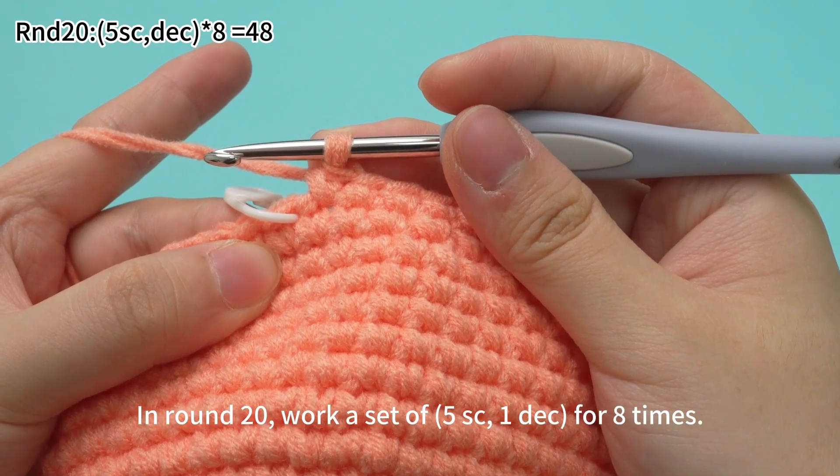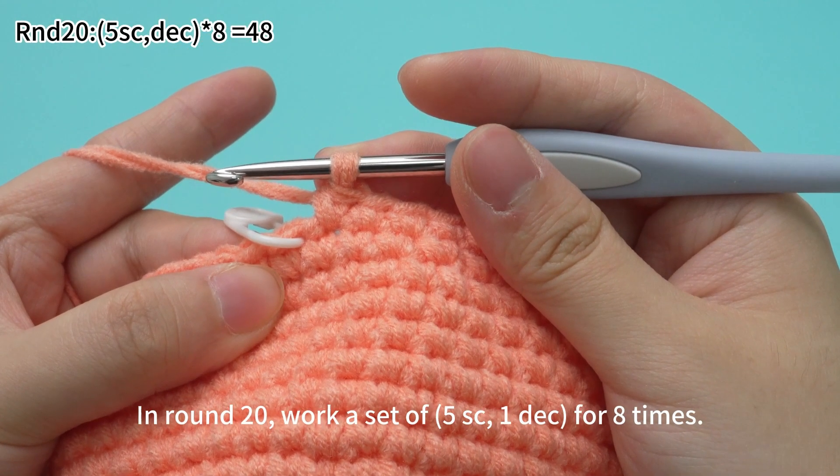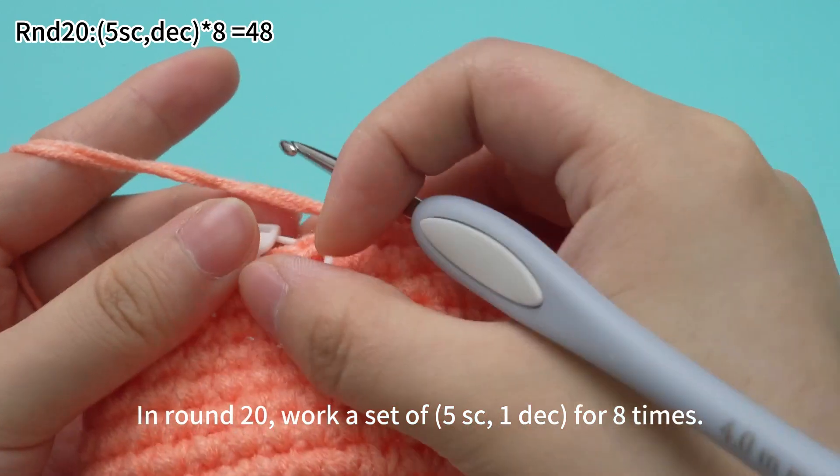Round 19 is done. In round 20, work a set of 5 single crochets and one decrease, for 8 times.